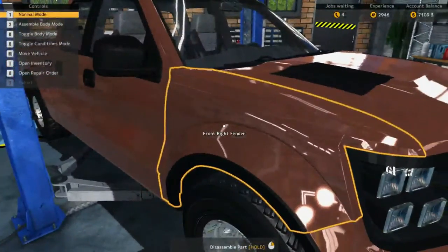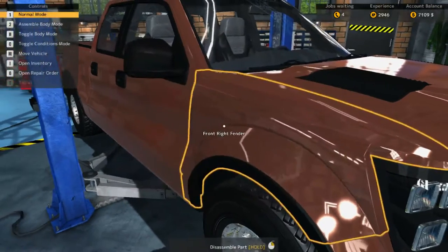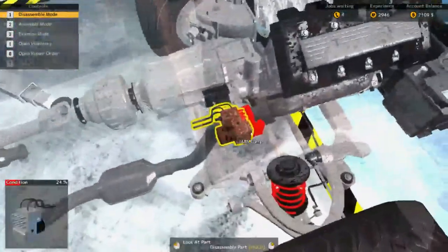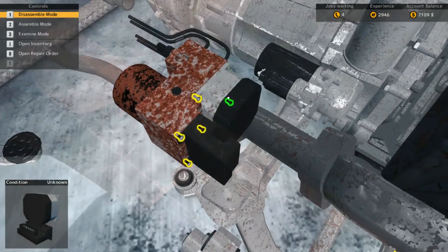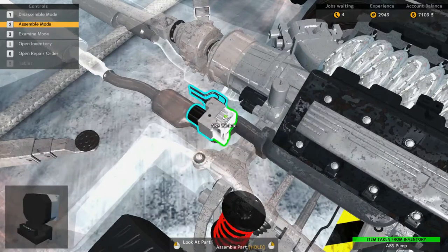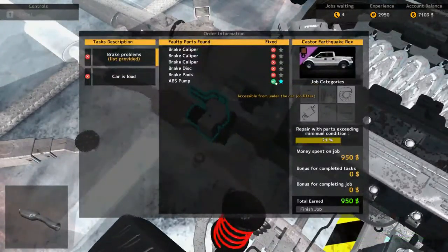Let's go to repair order and find the ABS pump — it's back there. Let's zoom in. I need to take this bad boy out — this module. Let's disassemble the ABS module, which attaches to the ABS pump — makes sense. Then we take out the ABS pump. Go to assemble mode and pop the new pump in. We pop in the old module, which is 74% — I think it matches, around 72 or 73%. Let's put this in. Perfect, that one's done.